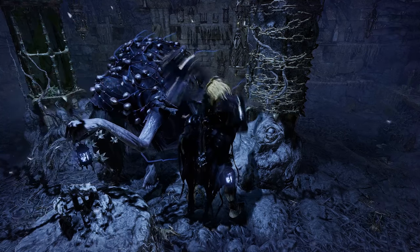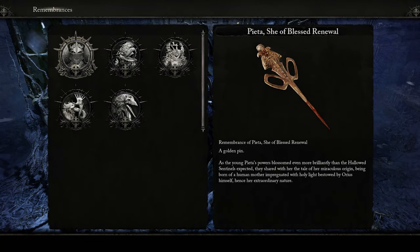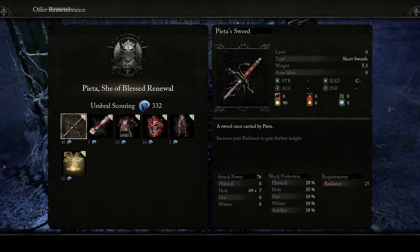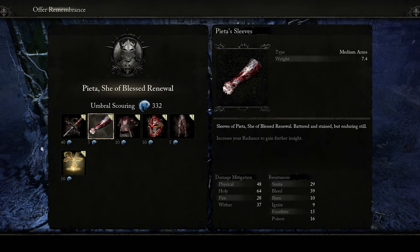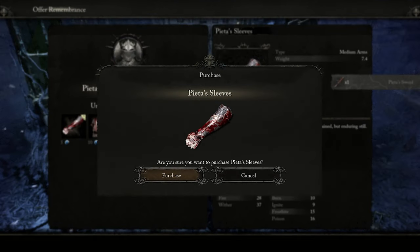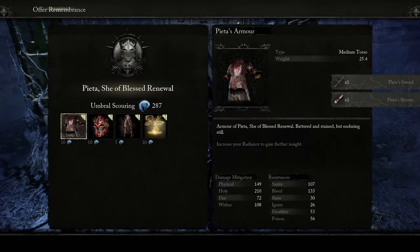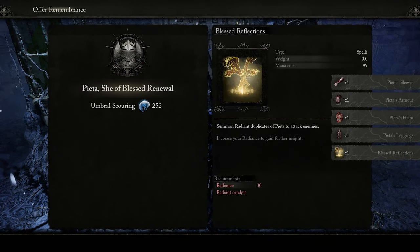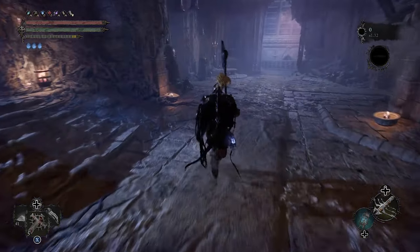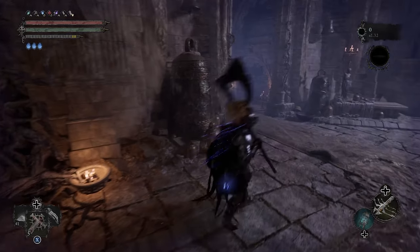Now go offer remembrance again. If you remember, it was Pieta — go into her menu again, and there you go. You're able to purchase her weapon again, and also purchase the gauntlets. You can purchase just about everything again.